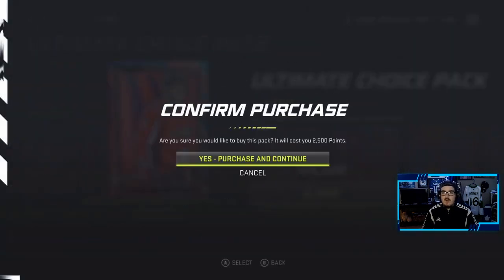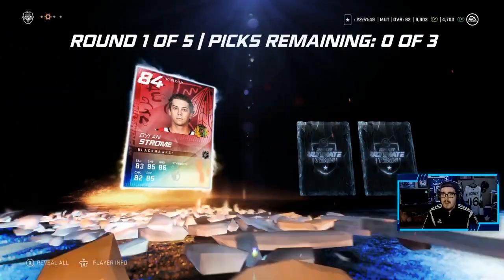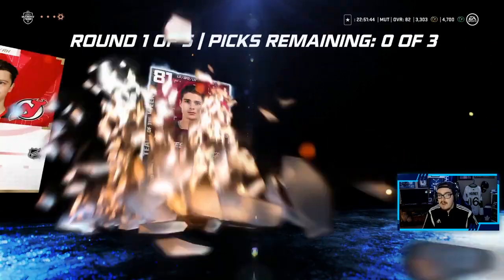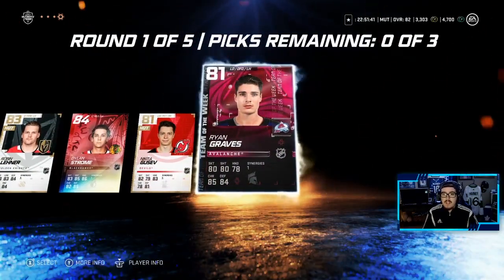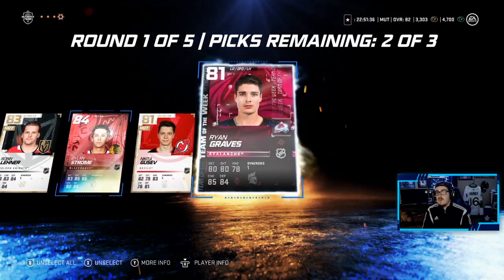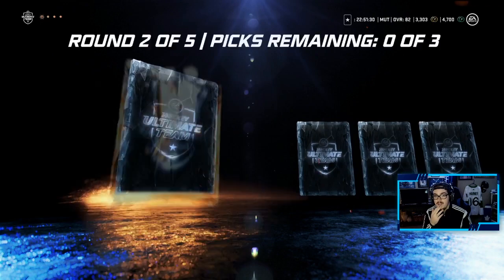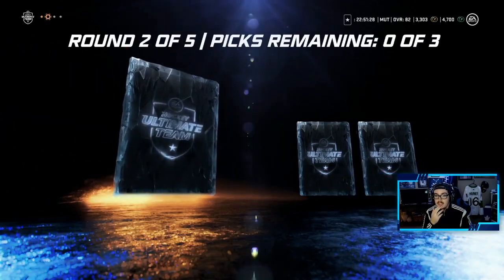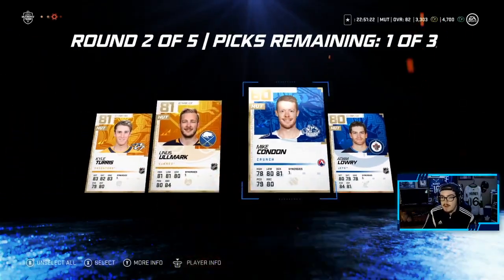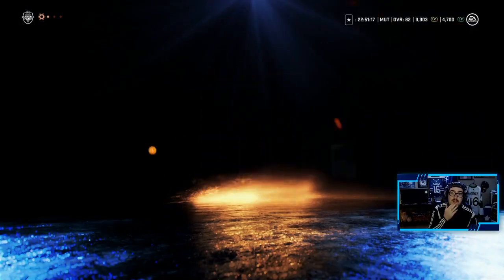2,500 points down the drain. We're hoping for a team of the year here. We get Robin Lehner — a nice little goalie upgrade. 84 Dylan Strom, a new prime time. Not bad. Nikita Gusev and team of the week Graves. I think Lehner would be an upgrade, but Marksman played great. I'm going to go with Strom and Graves — the two special cards. We get three picks, so let's take Lehner too. This is a good ultimate choice pack. I thought it was only two picks. Kalturus, Allmark — okay, not the greatest round. Doesn't really matter who we take; I'm going to take the lower overalls to begin.